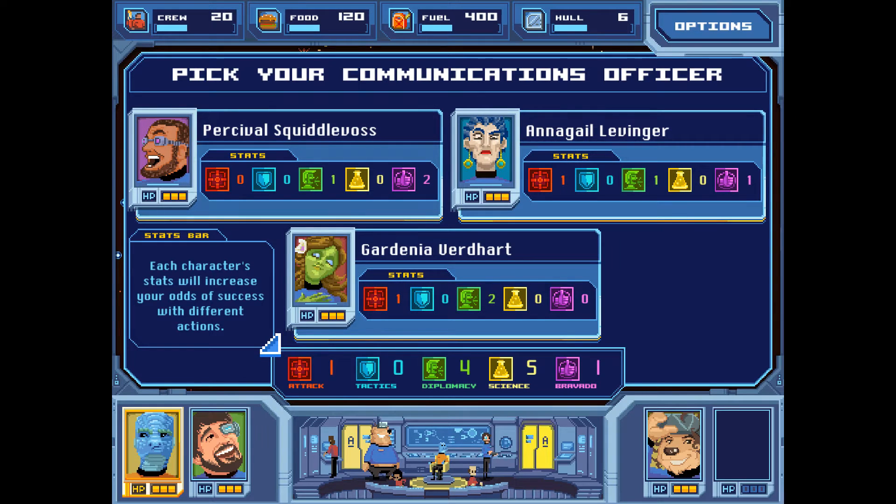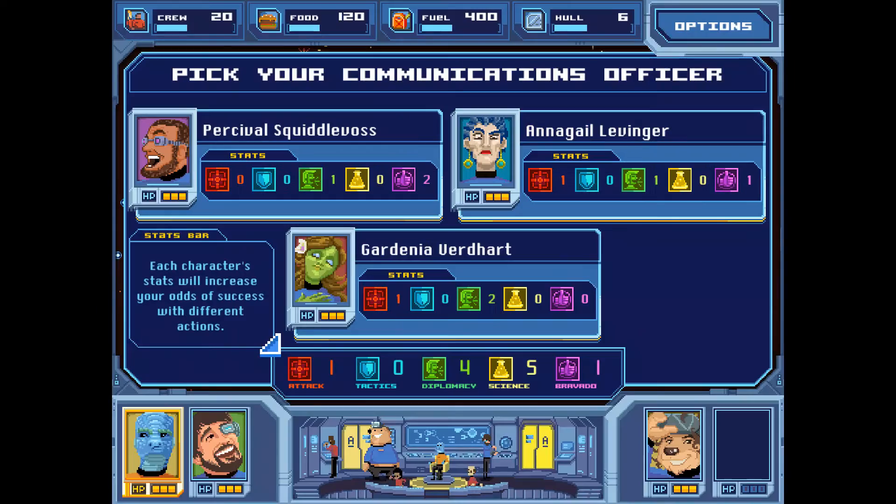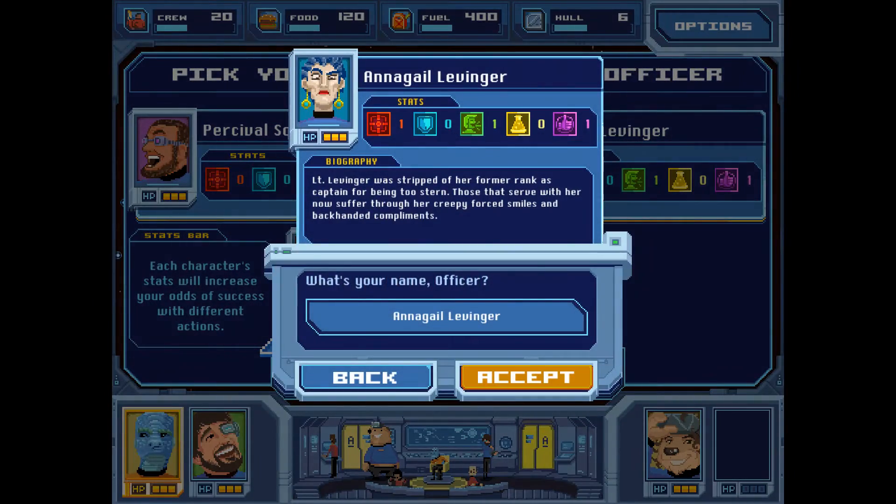Percival Squiddle Voss, Anagale Levenger, or Gardenia Verdart for our communications officer. If you haven't seen from my previous videos, names are not my strong suit. Tactics is kind of lacking and we don't have an option for that, so I guess we'll probably just boost our diplomacy and attack. Having two things at five is a good idea. I think we'll do this.